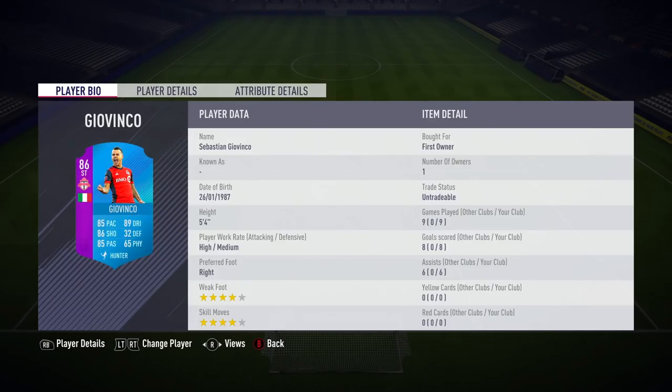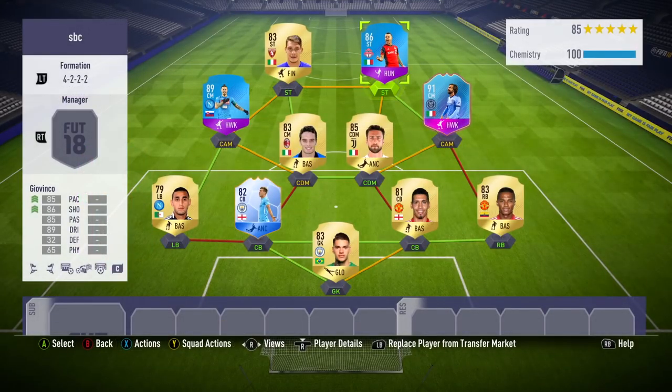He plays for Toronto, of course, and has these stats: 85 pace, 89 dribbling, 86 shooting, and 85 passing. You can see he's only 5 foot 4. He's got high medium work rates. He's right footed with the 4 star skills and weak foot combo.